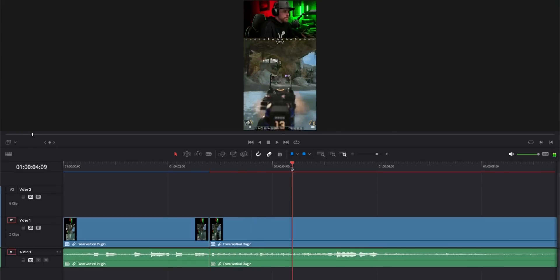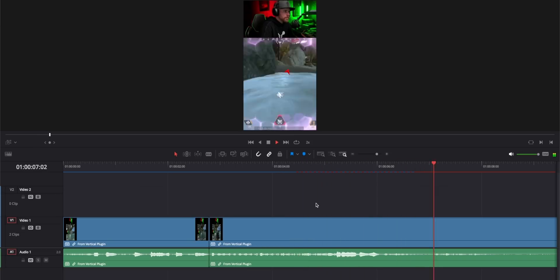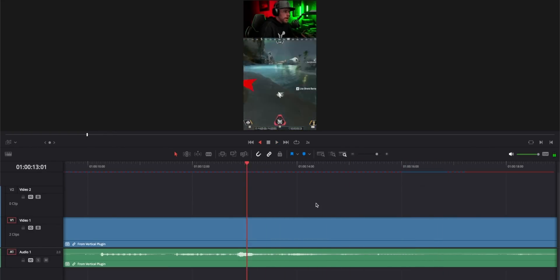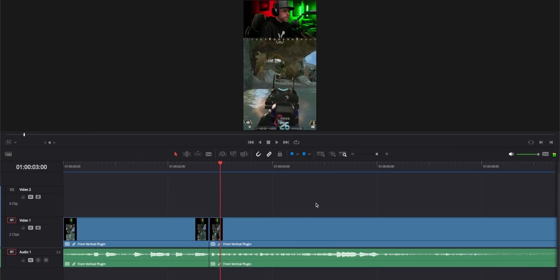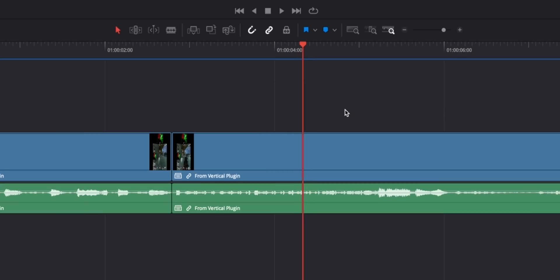Let's say you want to scrub through your clip quickly as you're cutting. If you press L twice, it'll play back the footage at twice the speed, or if you want to go in reverse, click J — click it again to go faster. If you want to go frame by frame, you can just use the arrow keys. But what I like to do is hold K and then hit L or J to move forward or backwards frame by frame.